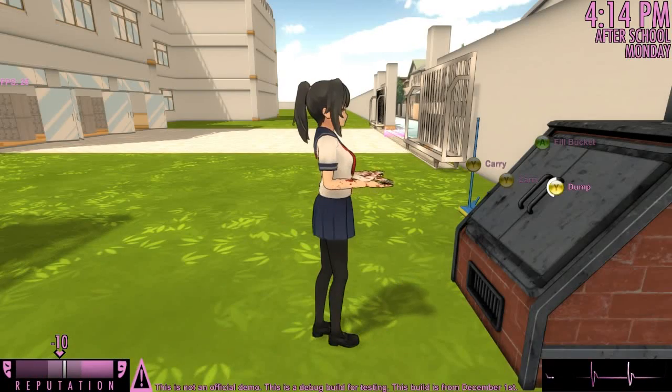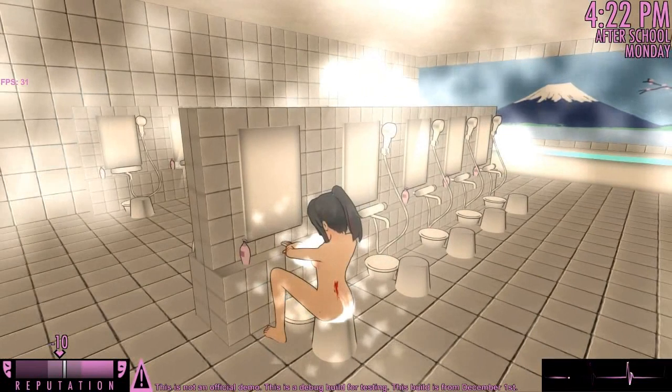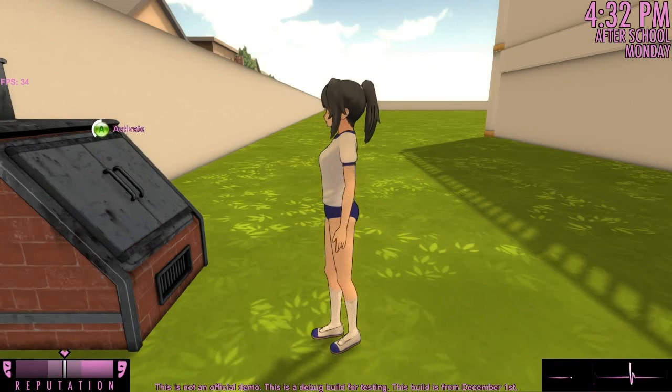Now we just need to dispose of the bloody gloves, clean the blood off of Yandere-chan's body, dispose of her bloody clothing, and wait for the cops to arrive.